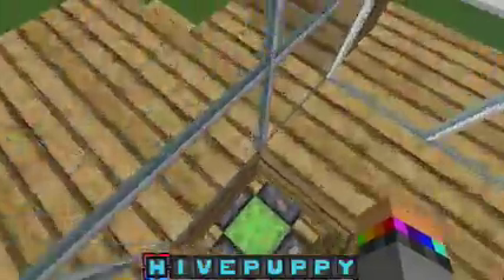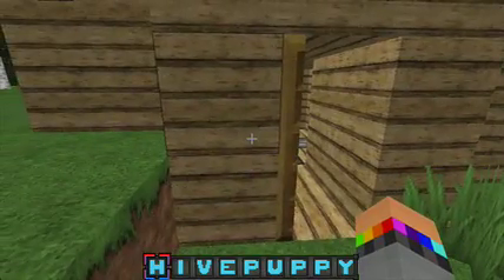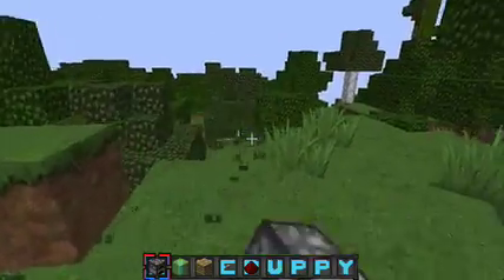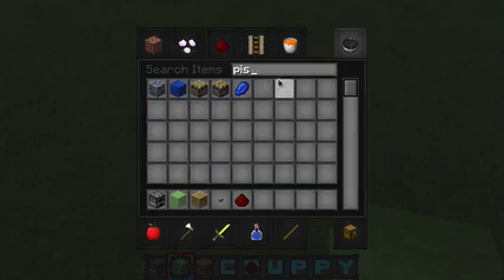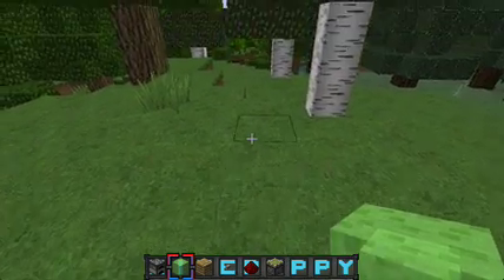Now on to how to build it. Alright guys, I am back. Here's how you're going to make it. What you're gonna need is a sticky piston, some redstone, a button, any wood or item of your choice, furnaces, and a slime block.